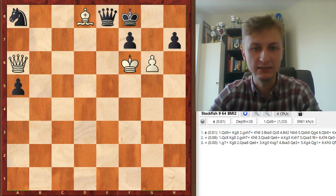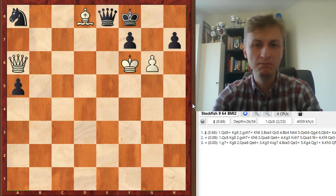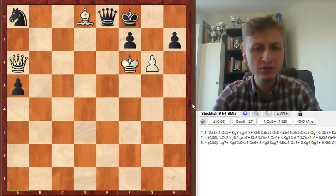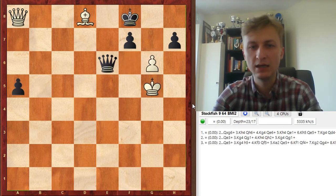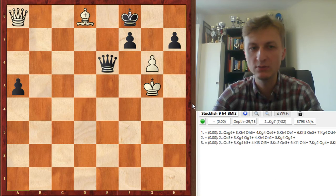White should be winning and yet Stockfish gives no winning advantage. So I remember some lines I considered. Usually you should start with checks and captures, the most forcing lines. For example, capture Qa8, Qe6 check — you should immediately decline because the king runs away and white just drops the queen and there is a perpetual.